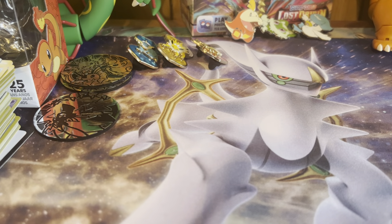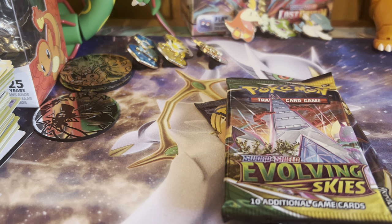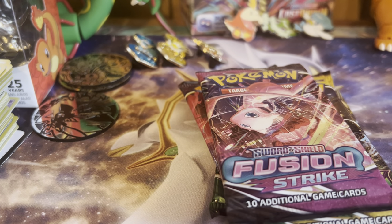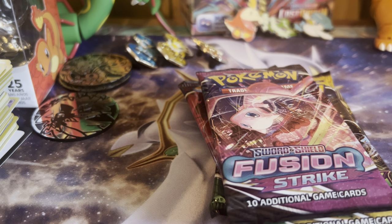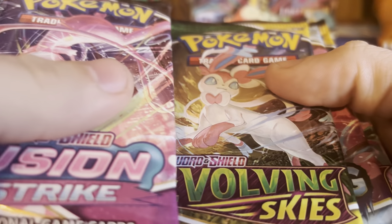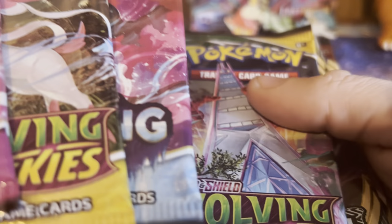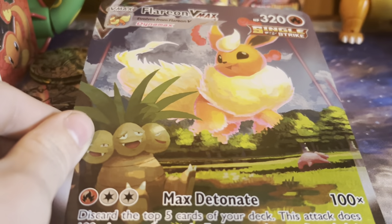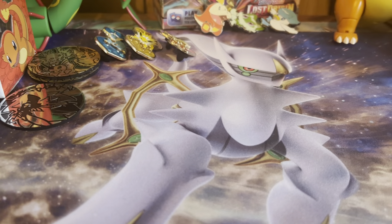That means I got all three babies again. Here are the first three packs — we got Fusion Strike, Evolving Skies, Chilling Reign, another Evolving Skies, Rebel Clash, and Sword and Shield base. And here is the jumbo card, which is pretty awesome.